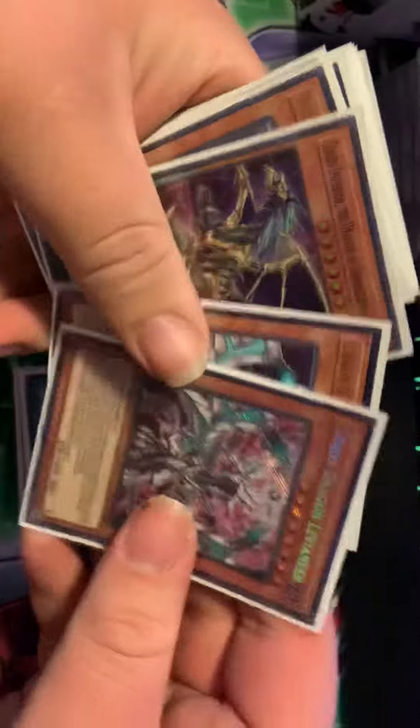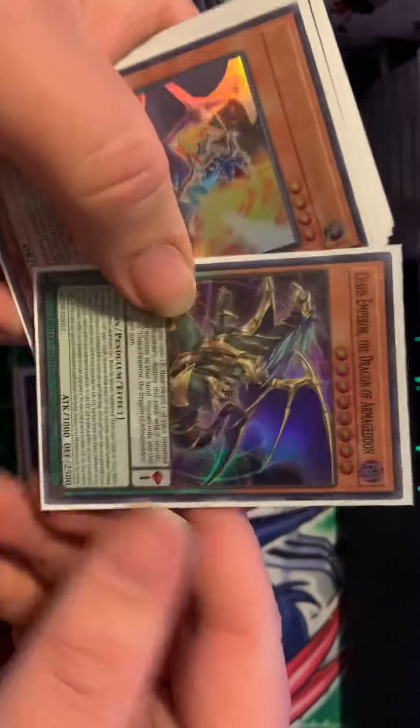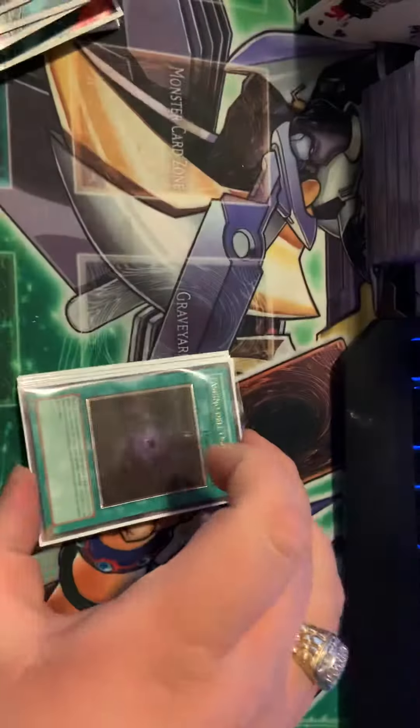We have two Levineers, a prize card — Chaos Emperor Dragon. This card is really nice, I love this card. A White Wyver Buster, a Black Collapse Serpent. And then there's really nothing else too impressive in this deck.